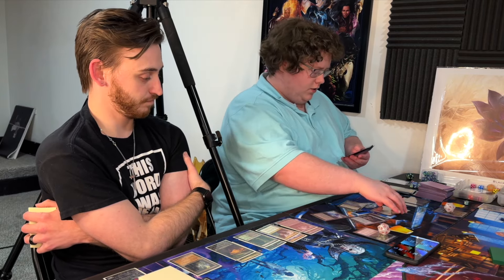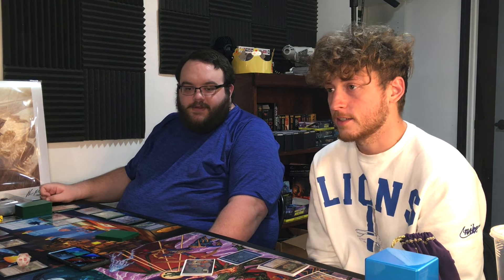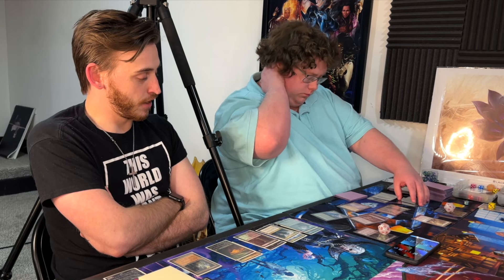Preston pays two for Archivist of Hogaak — a 2/2: whenever an opponent searches their library, he gains one life and draws a card. Preston is now the only one whose companion hasn't been exiled. He plays two Swamps and puts Daxos, Selfless Spirit, and Cathar Commando into the graveyard.